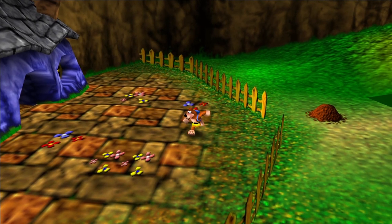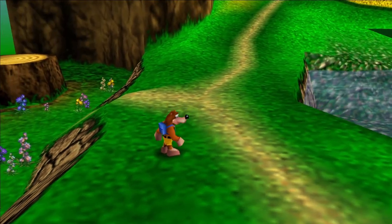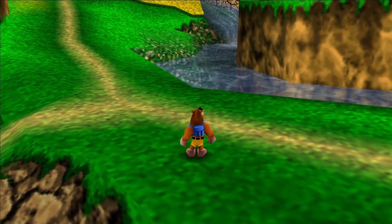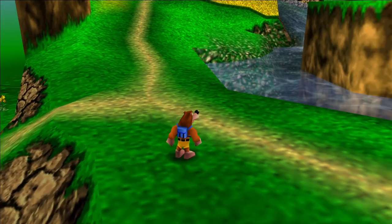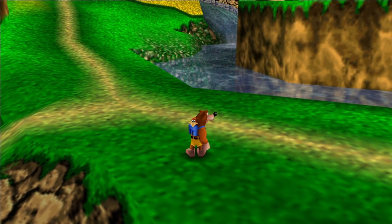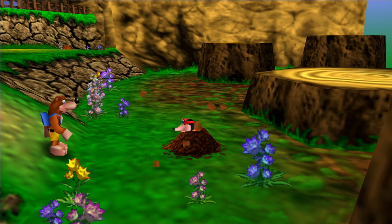So let's get to it, let's get to the montage. The first set of six honeycomb pieces are actually in the tutorial area before you actually enter Gruntilda's lair, and each one of them is a tutorial with Bottles.